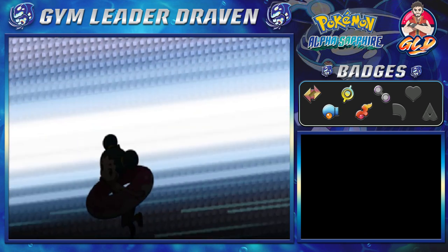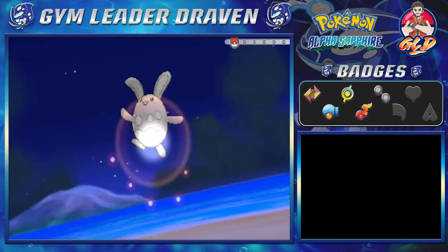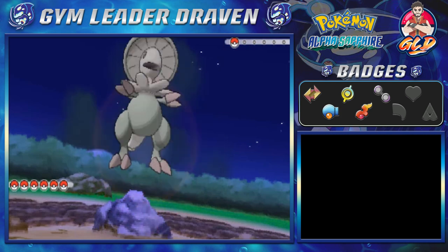So here we go — I'm taking on Tuber Gwen, and she will have herself an Azumarill — always get those things confused.